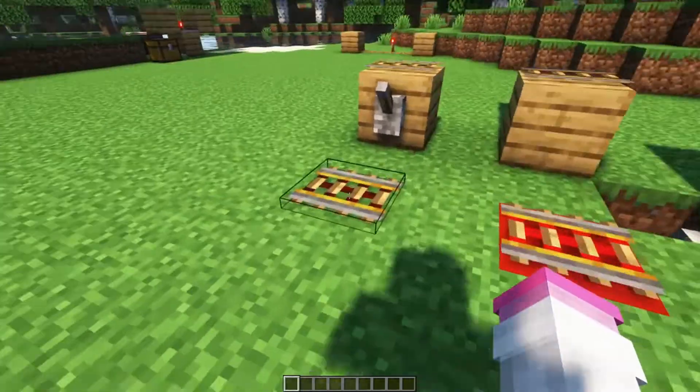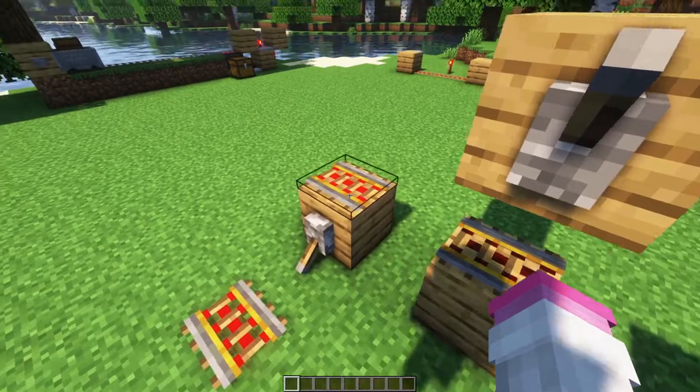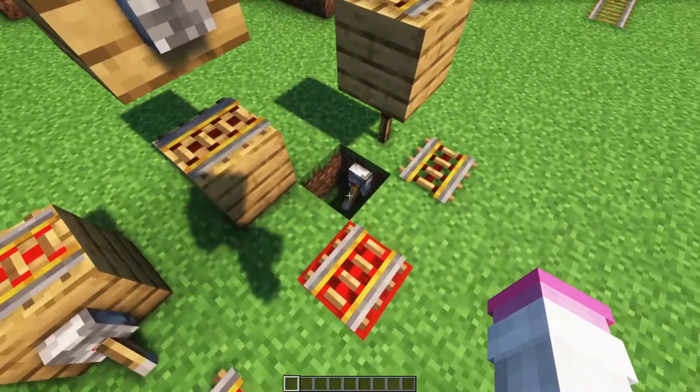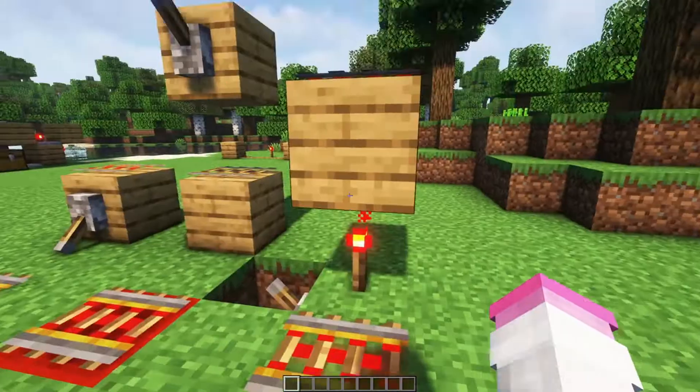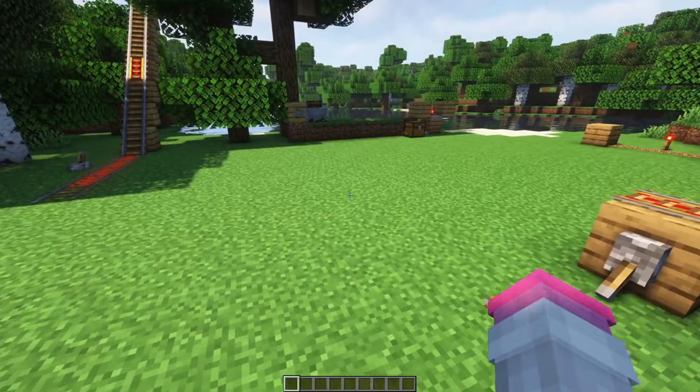The first thing to know is how to power them, and you can power them like you would any other block. Anything they're on top of that's powered, or if Redstone powers next to them, they'll be powered. So you can power them from beneath or from above — that's the basics of powering them.